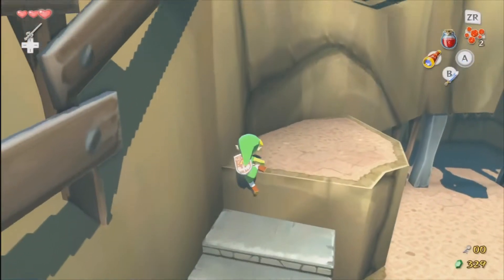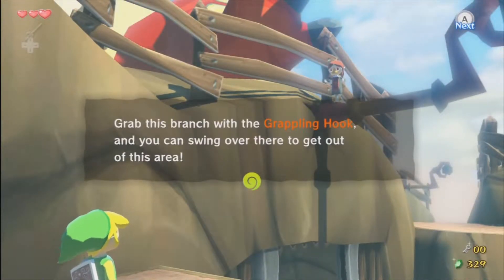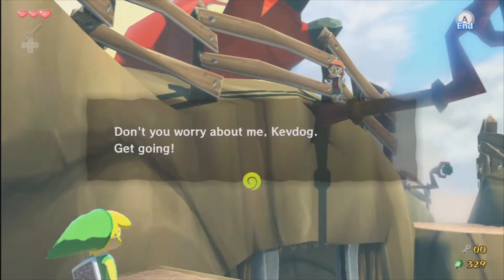I'm pretty sure Link could have got a pretty good upskirt shot. 'Grab this branch with the grappling hook. Then you can swing over here and get out of this area. When you aim at the branch and launch it, something will appear. Remember that.'